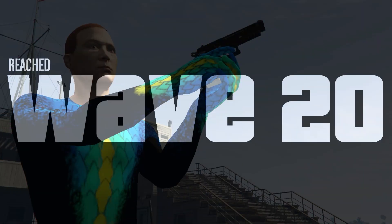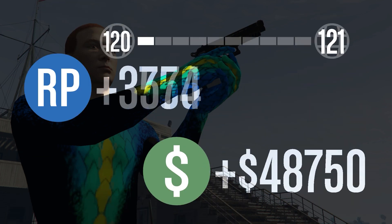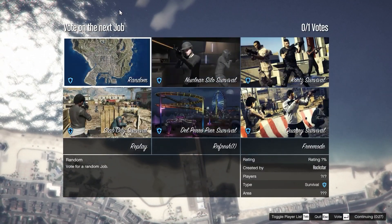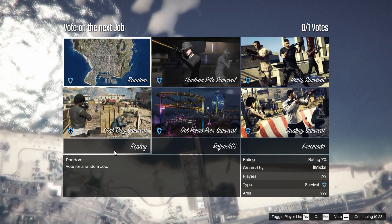After you've completed all 20 waves, you're going to get 48,000 money and also 3,700 RP, and it's as simple as that just by going AFK. You can just click replay if you want to do it again and keep repeating this process to get some easy money and RP.